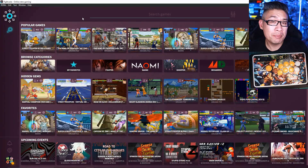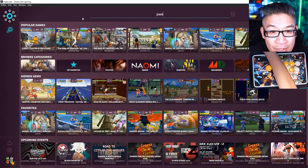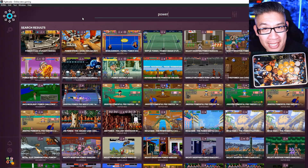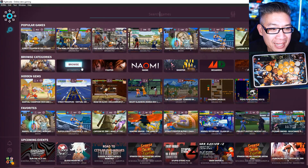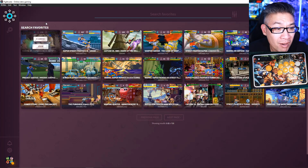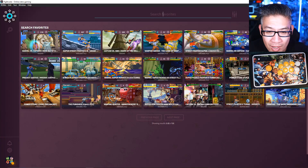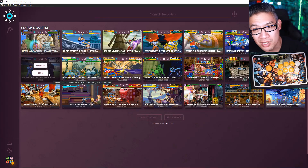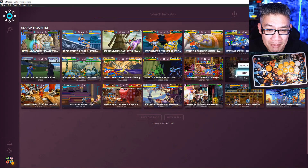As mentioned, Capcom has been releasing these collections, but if you want to test out these games for the first time, I highly recommend checking them out on Fightcade. A game like Power Stone — I remember playing it on my PlayStation more than the arcade — I played it again and it was kind of nostalgic. Here are all the different games I found and put in my favorites list: Marvel vs. Capcom 2, CvS2, all the Darkstalker games, Marvel vs. Capcom, Plasma Sword, Power Stone 1 and 2, X-Men vs. Street Fighter, Project Justice. Funny — they don't have Rival Schools on here, but they have Project Justice.